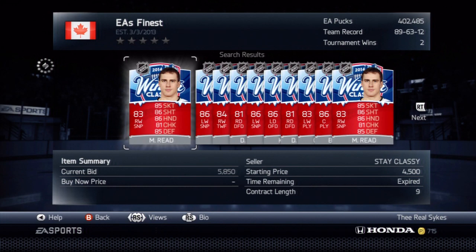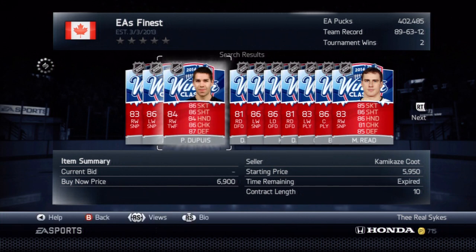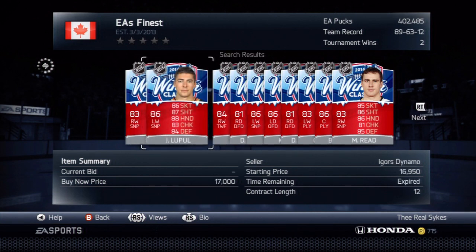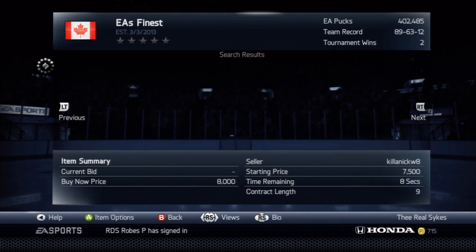Right now I'm going to use Joffrey Luka. He quicksales for $6,500, and Pascal Dupuis quicksales for $5,850k. One method you could use: buy Joffrey Luka for less than $6,500k and Pascal Dupuis for less than $5,550k, then quicksale them for instant profit using the quicksale discard rate. But that's not how I like to make my pucks with these guys.